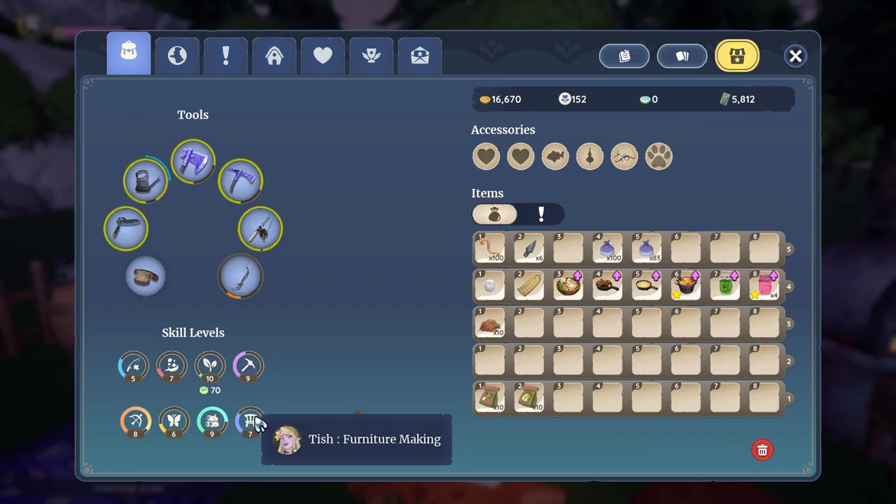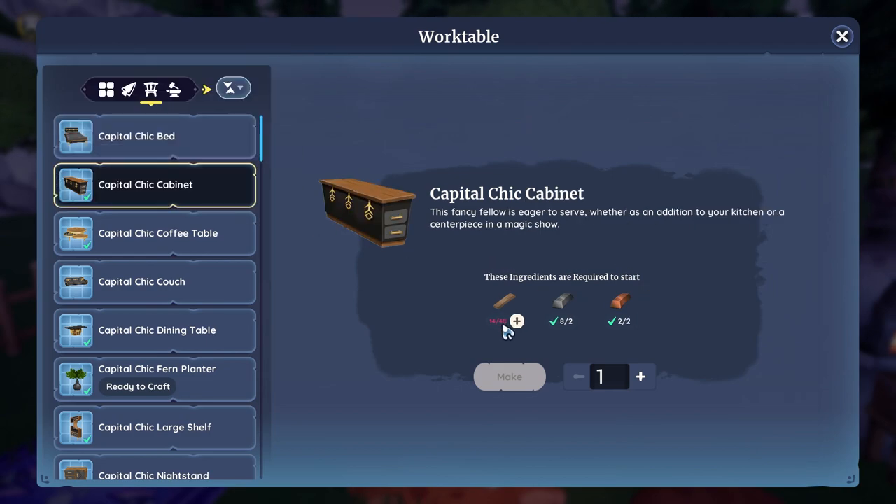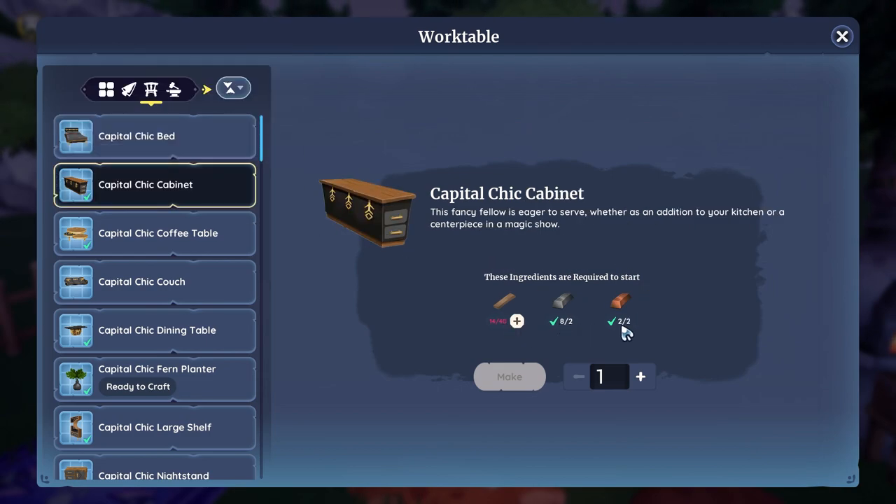Tip 3: Make furniture. Furniture making is a skill you can improve in Palea. When you make furniture, you use up your stored materials to create one new item. This will give you a few more storage slots to use.